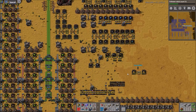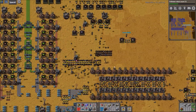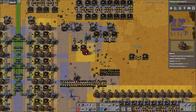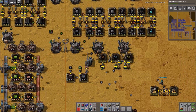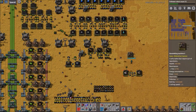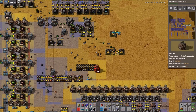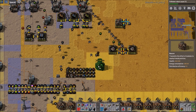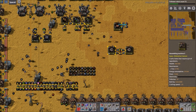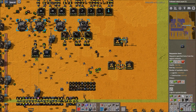Alright guys, we're back and Will is going nuts again — he's making a beacon build with extra beacons. It's UPS friendly, really? UPS is kind of disappearing. It's not even on yet, that's what I'm saying. It's not that I'm blaming you — it's just that I'm blaming you.